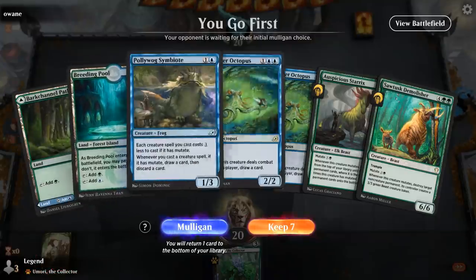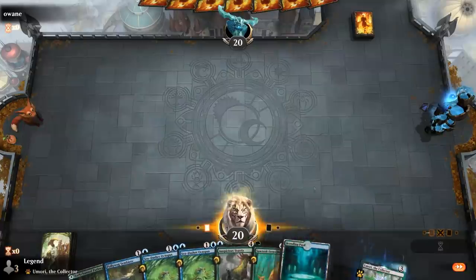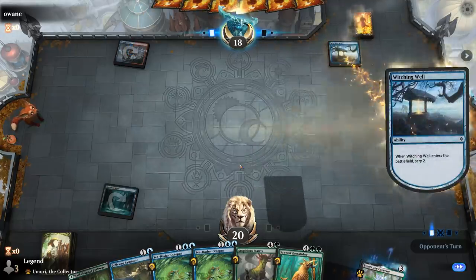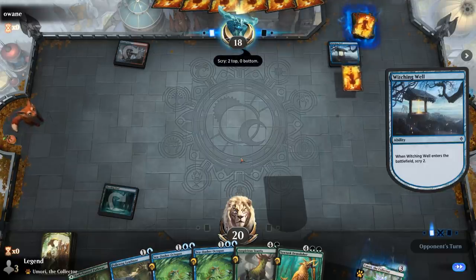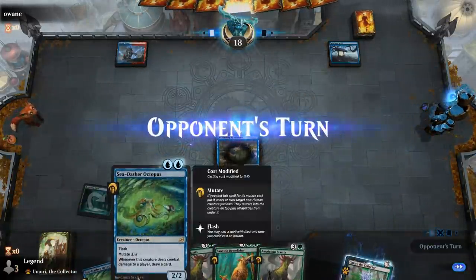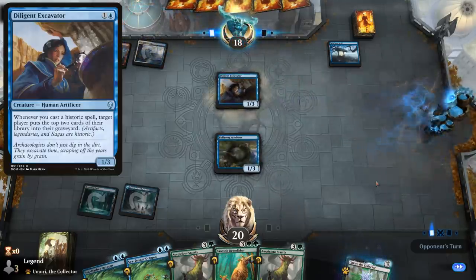Game 7: We're on the play with a fine opening hand. We'll need one extra land to mutate Demolisher on turn three, but double Octopus can also potentially be played after Symbiote to get us a bunch of triggers. Opponent plays Steam Vents untapped into Witching Well. Hopefully they can't destroy Symbiote, otherwise we might be in trouble — the mutate deck definitely relies on its early mana creatures to survive. Opponent keeps both cards. They're on Jeskai, and we see Diligent Excavator — some sort of graveyard synergy deck using the escape mechanic.